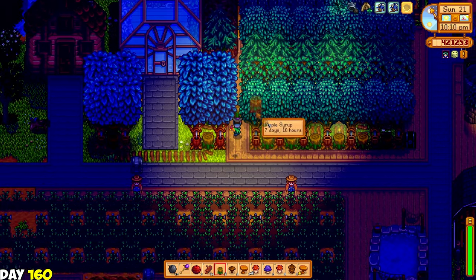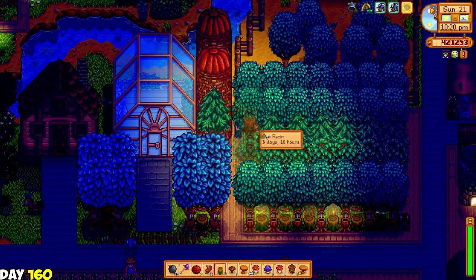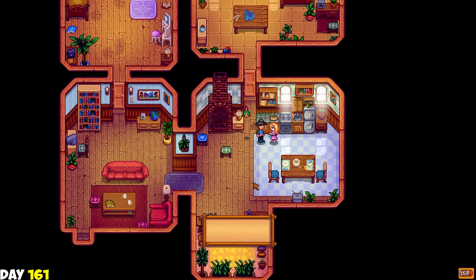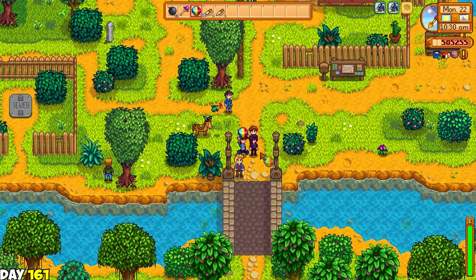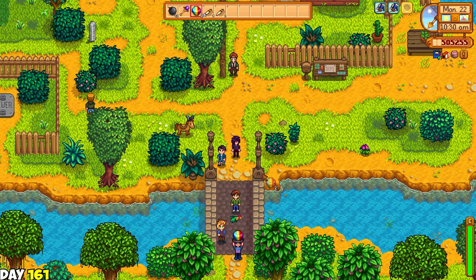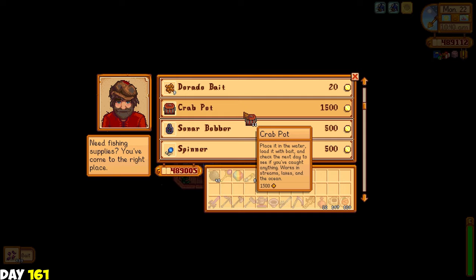I then went to Ginger Island and harvested some of the crops that were already ready and replaced them with some ancient fruit seeds, because I really want a Ginger Island full of ancient fruits in the future. After checking out the wiki page for mushroom logs, I placed them on my mystic trees so they will produce purple mushrooms, and placed them between my oak trees so they can make morels to give to the raccoon. I never knew this was a thing but since I stumbled upon the wiki page, now I know.